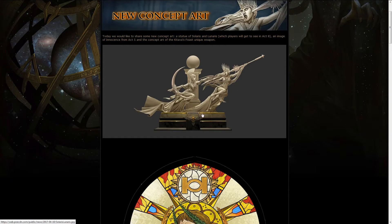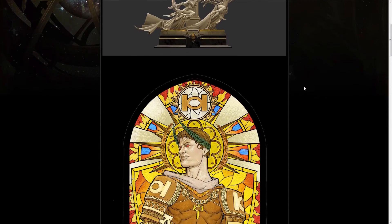The first one is a statue featuring Solaris and Lunaris fighting between themselves, and players will get to see this statue in Act 8, which I guess is going to be in a different zone from the normal Act 3 progression, which is going to be pretty good.